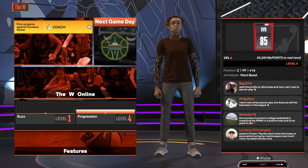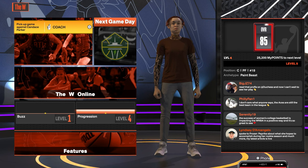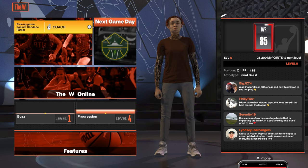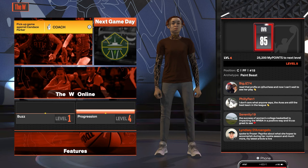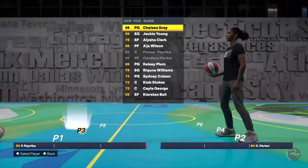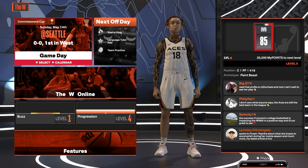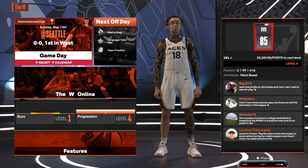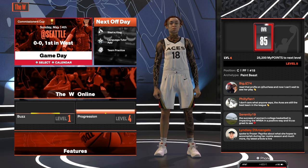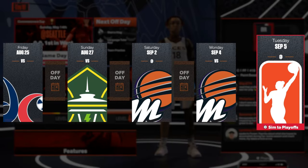Now that we're here, you see I'm level one and progression is at level four. If you make a mistake it's perfectly fine — this is not a glitch, it's in the game, this is legit. The first thing that pops up in the WNBA My Career is a pickup game. You want to go to the calendar and press square, not X. If you press X it'll put you in the game — that's fine too. Go to your calendar and skip all the way to the playoffs.